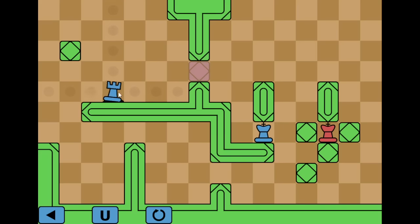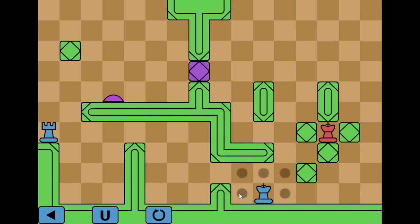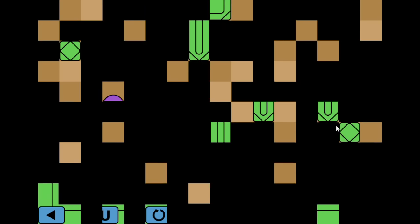That feels very important. Well no, this was useful because then the king can go down. The rook can just be using the stepping stone. There we go.